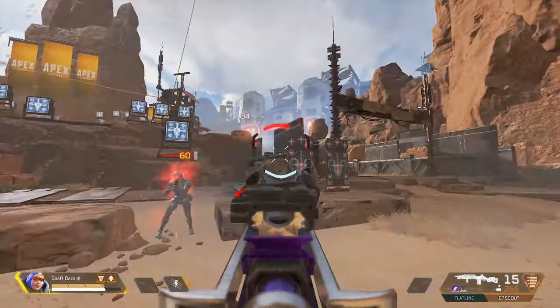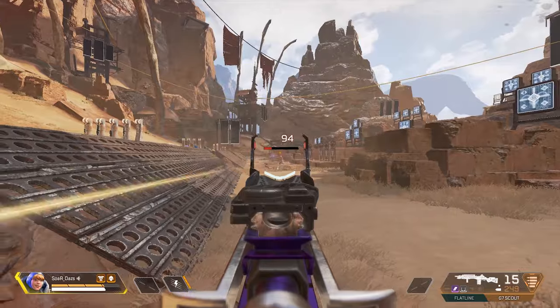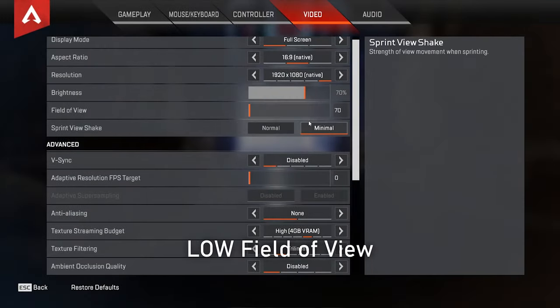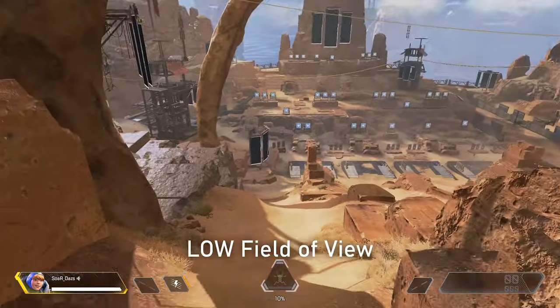I covered this briefly in a previous guide, but I could tell this needed its own video. I'm going to go to both extremes — the lowest FOV and the highest FOV — and talk about the pros and cons. So the pros of low FOV are that objects and people will appear larger, meaning you'll be more zoomed in.